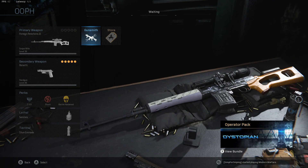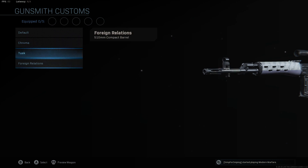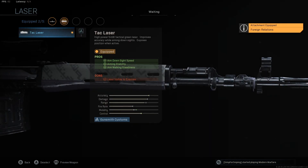We're not going to be using a muzzle. The barrel we're using is the 510mm Compact Barrel — this came with the original blueprint, giving us ADS speed, movement speed, and a really nice boost to mobility. The laser we're using is the Tac Laser, which gives us ADS speed, aiming stability, and aim walking steadiness, which is great for an aggressive Dragunov class. With this we get boosts to accuracy, mobility, and control.